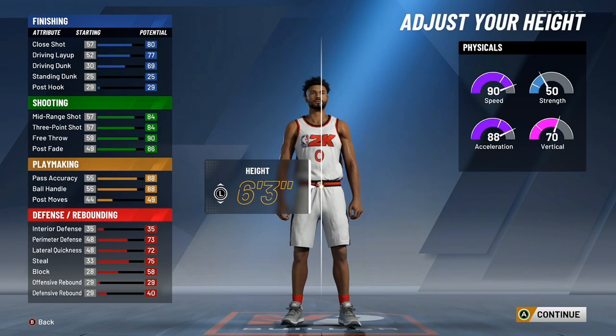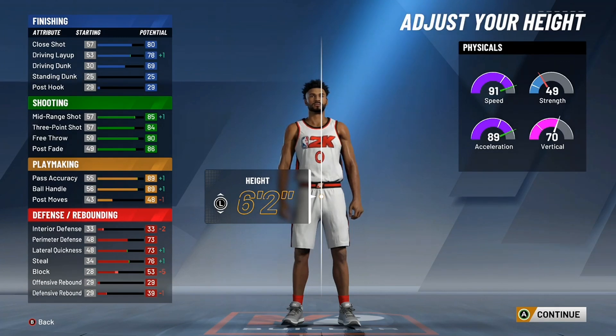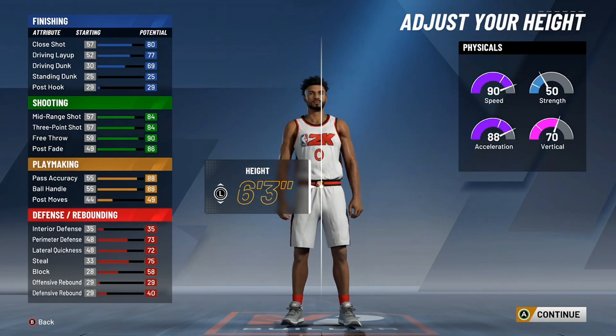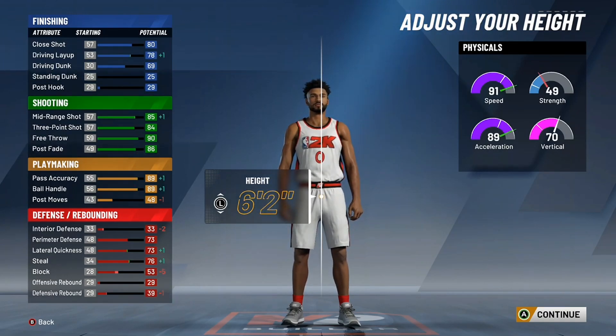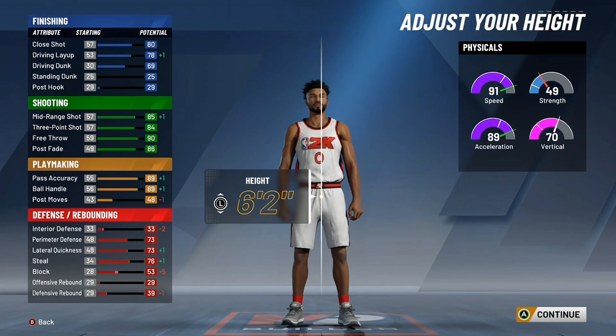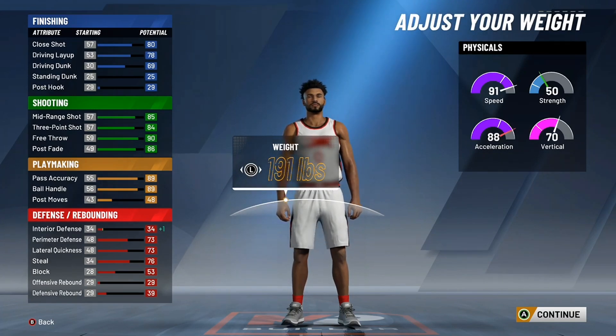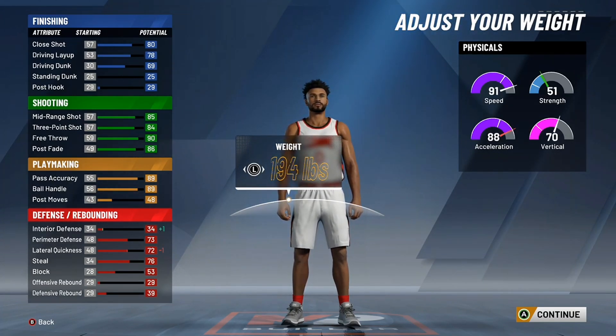For height, I saw a lot of debate — some people said 6'1", some 6'2", some 6'3". I'm going off what the NBA says, and the NBA lists Damian Lillard at 6'2" — they recently remeasured everybody. At 6'2" you get a boost to playmaking, shooting, and a little to driving layup. It's a bit short, but if you came for a Damian Lillard build, obviously he isn't super tall, so make it just like him.